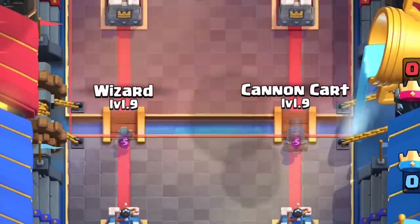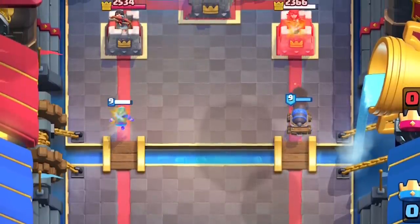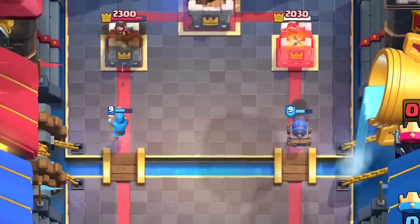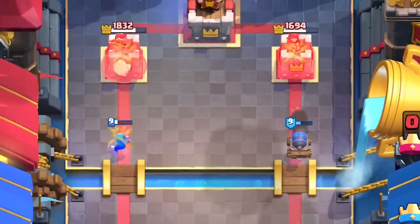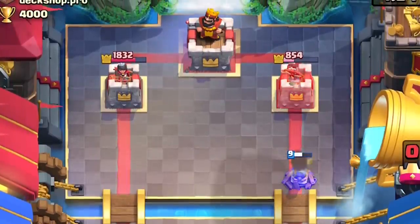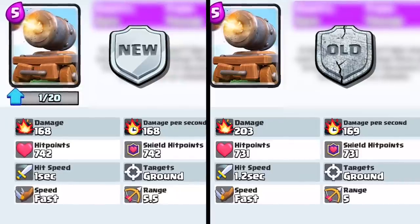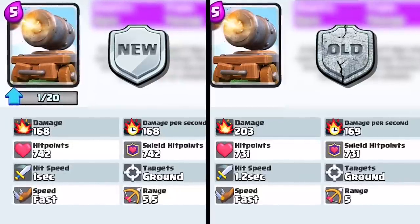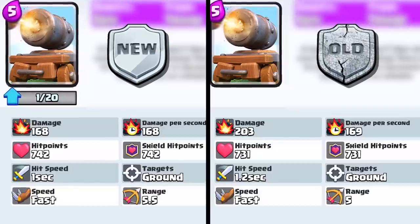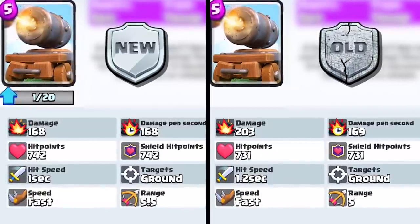The Cannon Cart is having a complete rework. It's receiving a 17% damage nerf, but a 10% range buff. It's now the same range as the Wizard with 5.5 tiles. It'll also be receiving a 17% buff in hit speed, going from 1.2 seconds to 1, and a 1.5% buff in shield hit points. The range, damage, and health in both Cart and Cannon will now be completely equal in stats to keep it consistent and easier to understand. The overall DPS is almost exactly the same, with the major difference being its new range and attack speed.